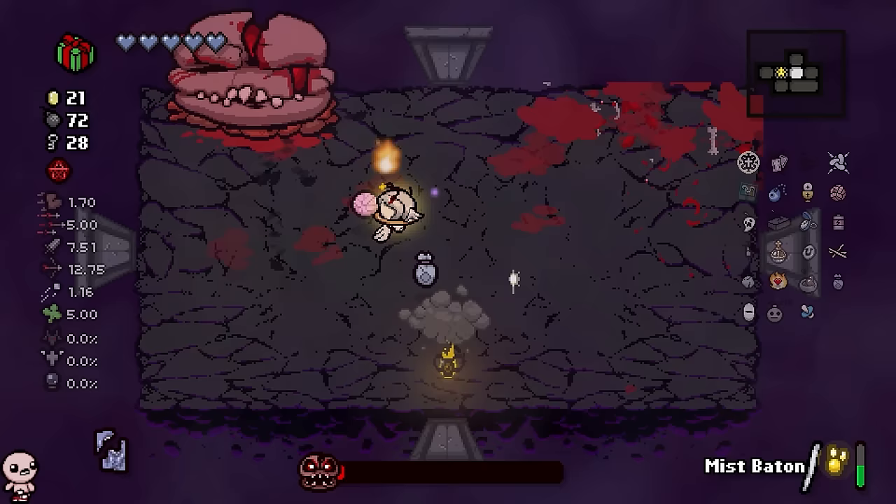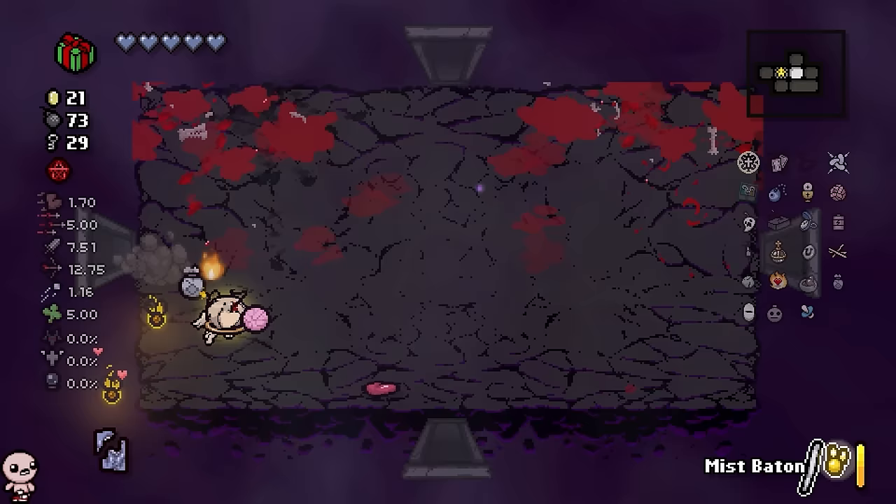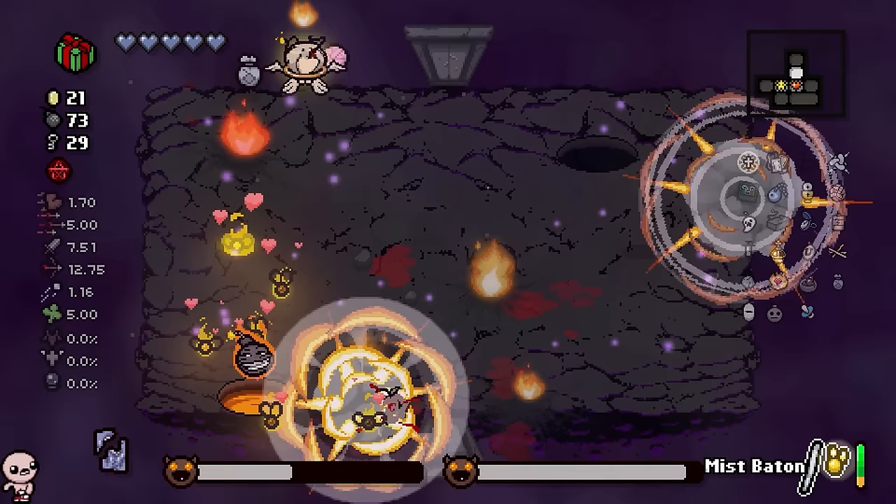I should give Divine Intervention more of a look. I mean, look — I'm just shoving this guy. Maybe a run where I'm blindfolded, I got a couple orbitals, but my main damage is purely Divine Intervention and I have to reflect a lot of shots. That'd be kind of cool — I feel like I've never seen anyone cover it. It's like generally considered, yeah, that's an item. But it deserves more — it's so cool, you reflect shots. I'll look more into that.